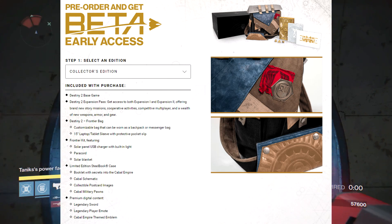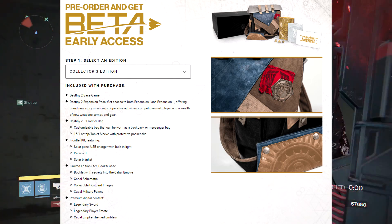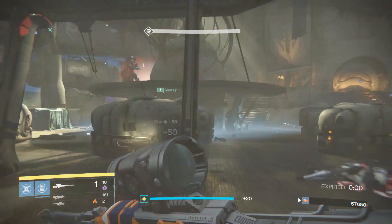You've also got the premium digital content which gives you a legendary sword, a legendary player emote, and the Cabal Empire themed emblem — so very, very cool indeed.